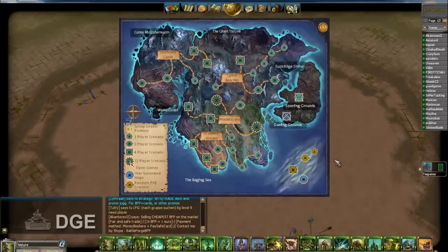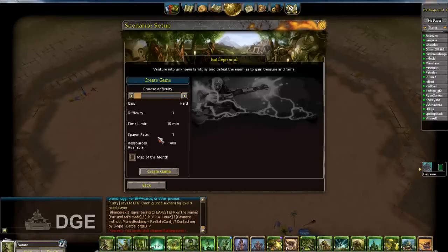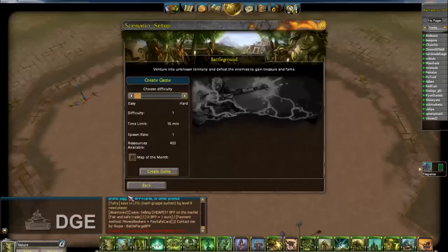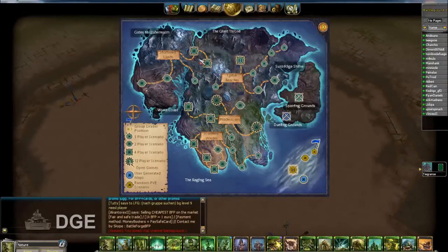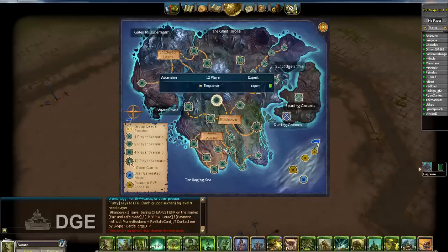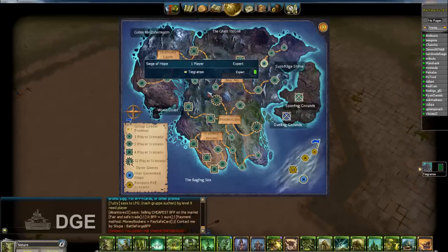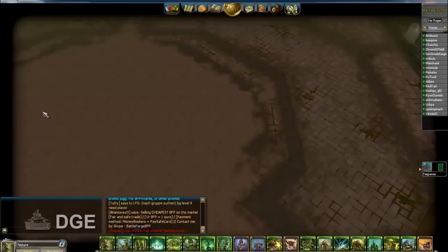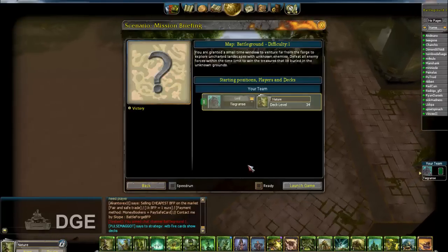We're going to jump into a game to see how it works — just a random player versus environment match on difficulty one. This is the world map and all these are PvE campaign missions you can play solo, with one other person, or up to four players. It's all fully voiced over and the missions vary. There's also random PvP maps. We'll create a game just to look at it.